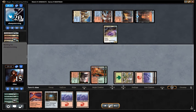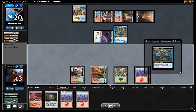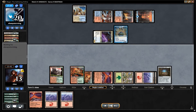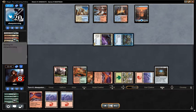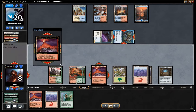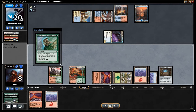We certainly need to find something. We've got Valakut in hand and we've got five mountains, so soon these mountains will be dealing three damage — we're certainly not in bad shape. We put out the Valakut so now we can start using Valakut triggers. We draw into a Search for Tomorrow, so we can get two triggers off the Valakut. First we play the mountain to kill their creature, then we try to Search for Tomorrow — but our opponent has an answer in the form of a second Spell Queller.